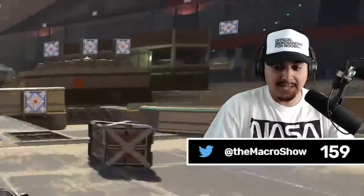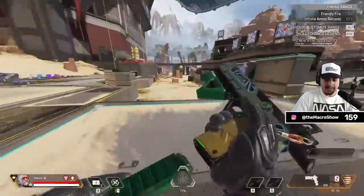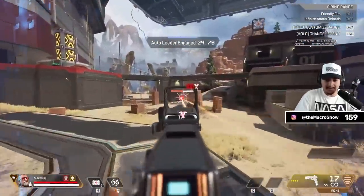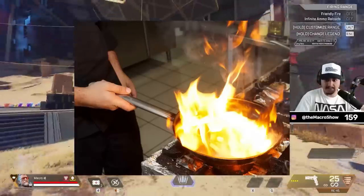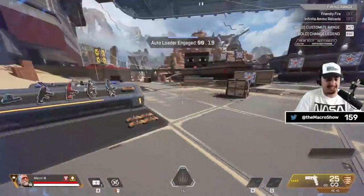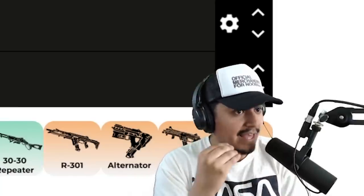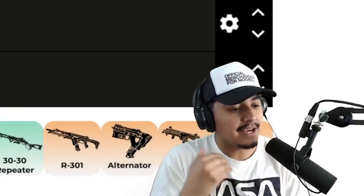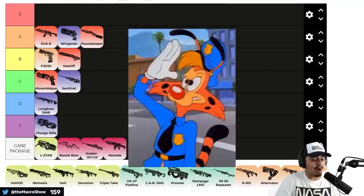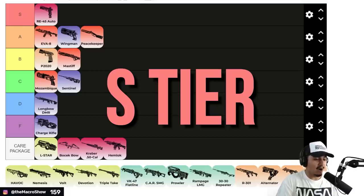This is the sleeper hit I've been wanting to talk about — the RE45. By default, not a terrible option; as a sling weapon, honestly pretty great. But then on top of that, the RE45 with the ultimate gets Hammerpoint rounds, so it just absolutely melts. Ballistic is better in close range, and the RE45 excels tremendously in close range. Running it in the back pocket is not just a good idea — it's a great idea. And with the ultimate it's absolutely bonkers. This is our first S tier weapon: the RE45.